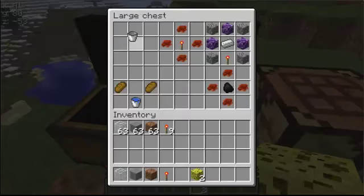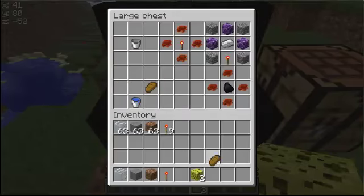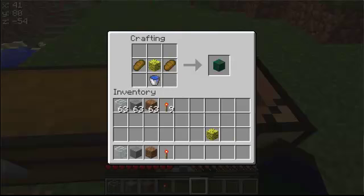So let's just take this bucket back in the chest. And now if we go ahead and take 2 bread, a water bucket, and 1 sponge, and we stick it inside of the workbench.